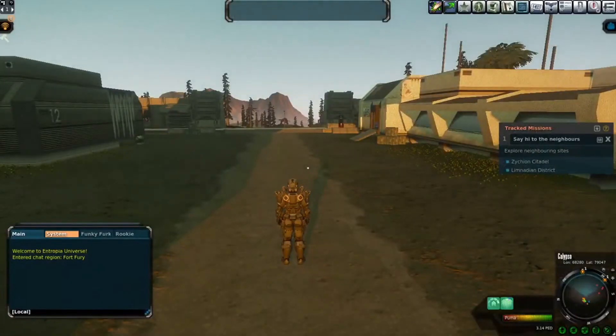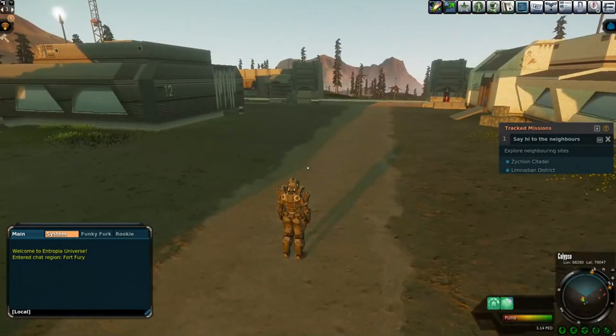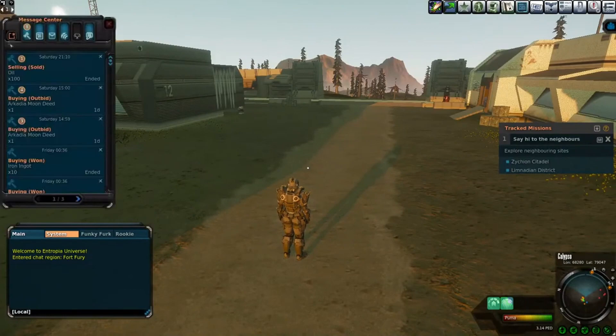Good afternoon, I'm Crimson Skies, and welcome back to my Entropia journey. We're now on day five, almost a week, and here I am at Fort Fury.